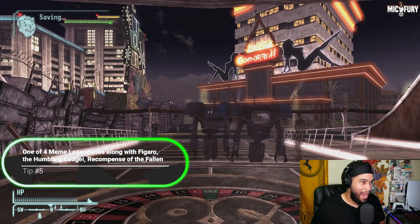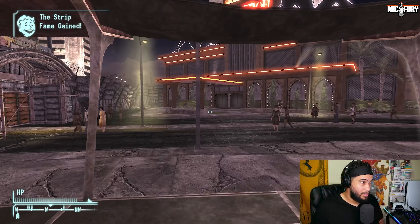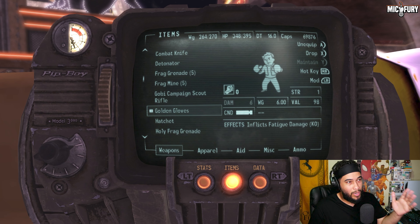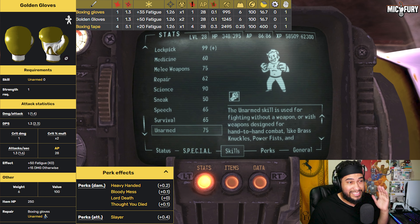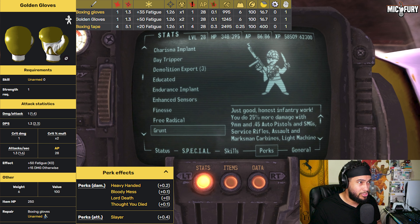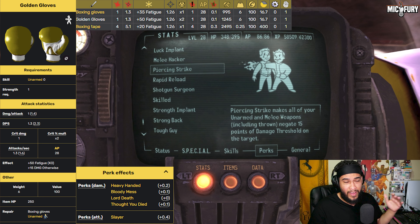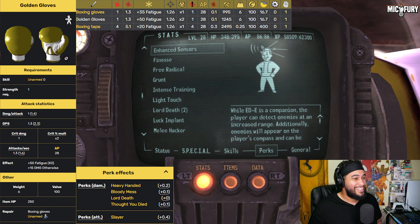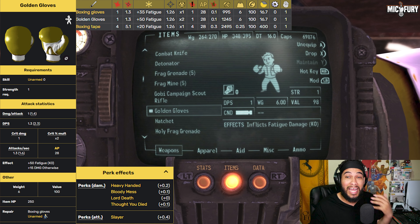So we have the Golden Glove — very simple, very easy to get. Now let me explain why this weapon is not great. At max, with 75 Unarmed skill — just 25 away from the cap — and with Piercing Strike, which negates 25 points of damage threshold, this weapon only does 6 damage. It also does fatigue damage, so it knocks enemies unconscious rather than killing them.